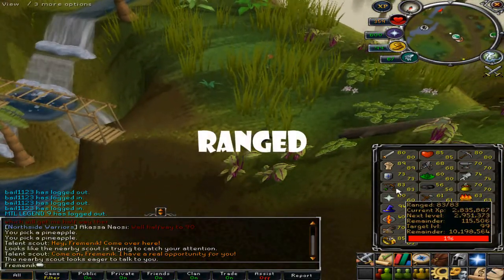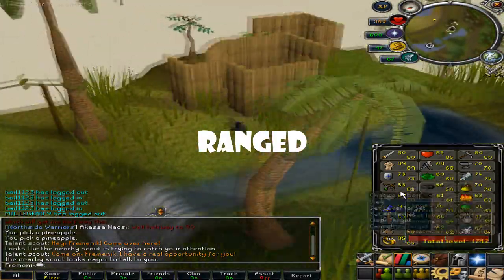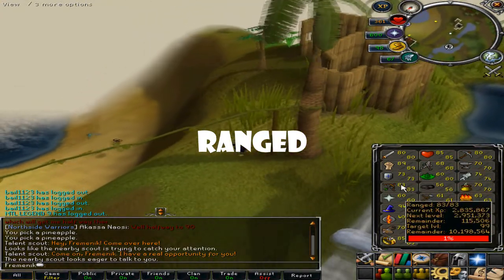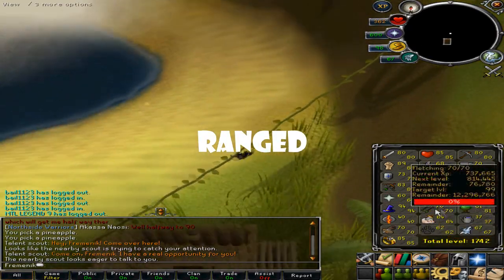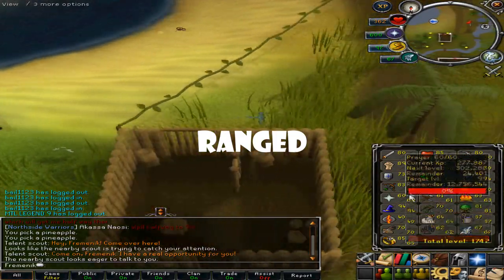Next up is Range. You should also do it with Slayer if you're not canoning — it's a great way to boost your Slayer XP per hour and also get 99 Range with it. Or you could just chin to 99. You've got a lot of options to get to 99 Range.